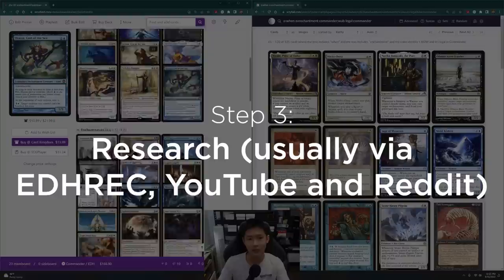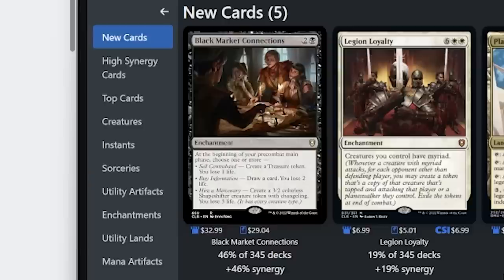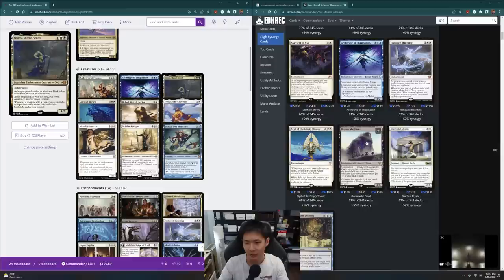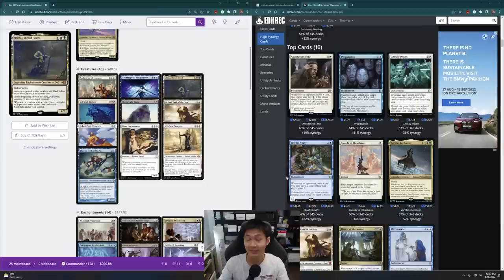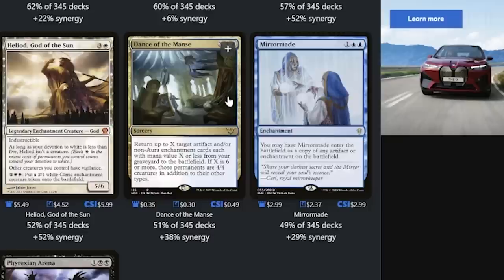Straight away — Black Market Connections, that's going to be a good value piece. And immediately I'm thinking of Phyrexian Arena as well. We've also found Doomwake Giant. There are a bunch of tax effects — Rhystic Study, I like it more in this enchantment deck than in other non-enchantment decks. Let's add in Rhystic Study and Smothering Tithe. I'm not a fan of Propaganda and Ghostly Prison — they just don't do enough for me. Dance of the Manse seems pretty good as well as Mirror March.